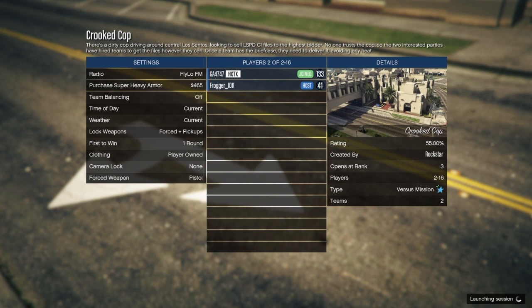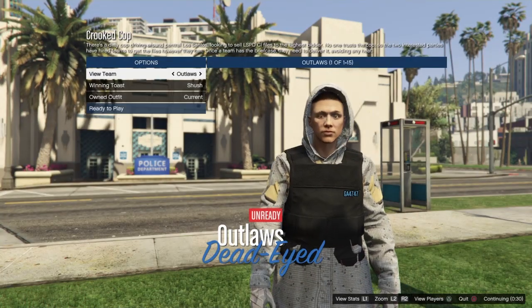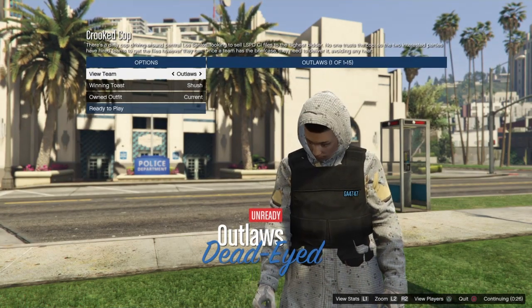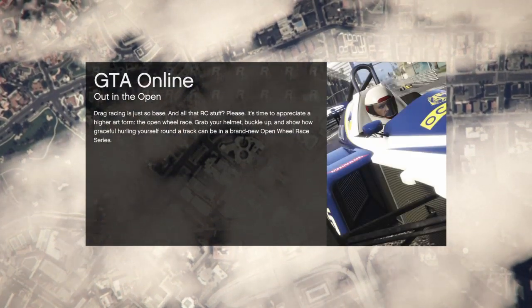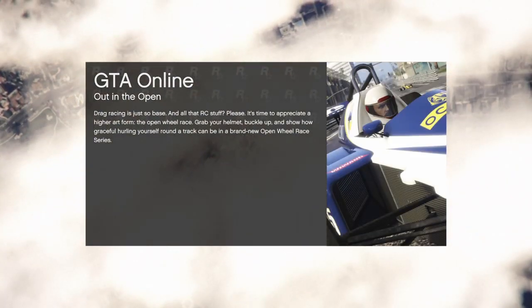One setting your friend needs to turn on: he needs to put clothing on Player Owned. It starts on Classic, so he needs to switch that to Player Owned. Once you're in here, wait like 3 to 4 seconds, and all you want to do is leave. Click Circle or B and leave. What it'll do is take you into Online but you'll get an error message — that's so you know the glitch is working.